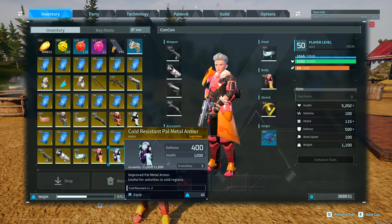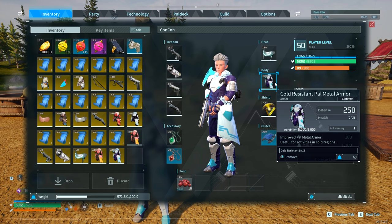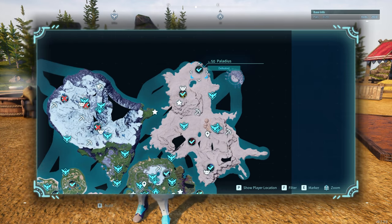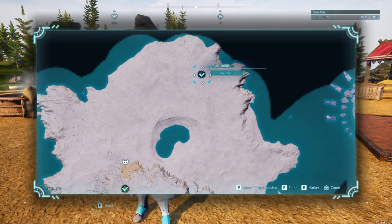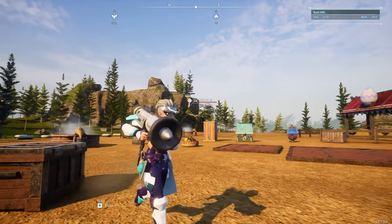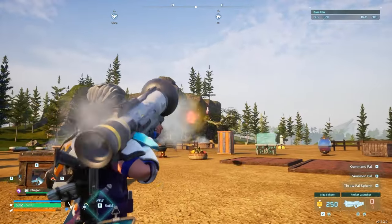The final schematic is the cold resistant pal metal armor, with 400 defense and 1200 health, compared to the base with 250 defense and 750 health. This drops from Necromus, which spawns alongside Palladius at the top right of the map — there will always be both Palladius and Necromus at the same time — at location 446, 679. I hope you guys get legendary quality and thank you so much for watching.